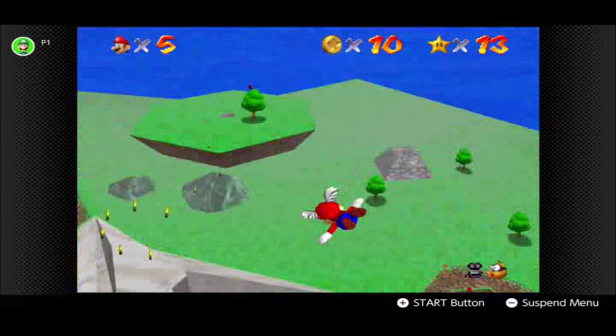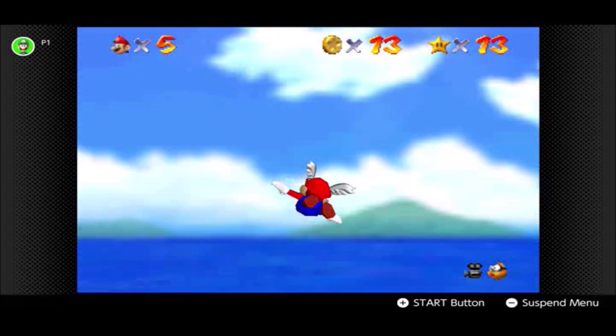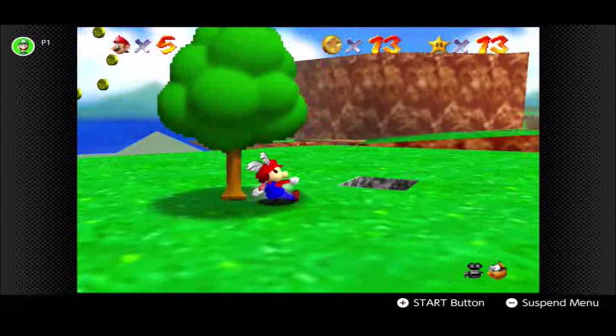It doesn't matter if all of the coins in the middle disappear — that doesn't matter, really. What matters is getting all of the coins in the middle, that's all that matters. Putting the camera behind Mario is a pain, but what do you expect? Mario can actually start flying if you do a triple jump.